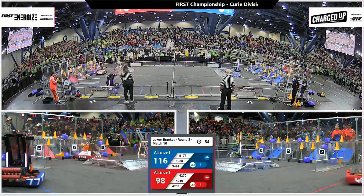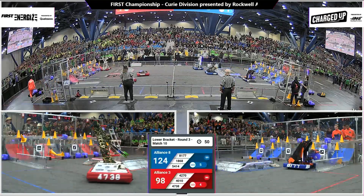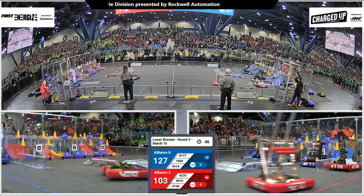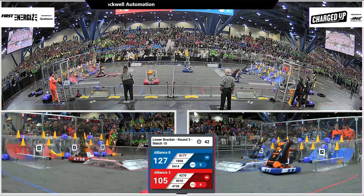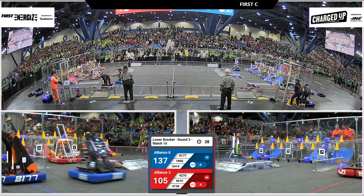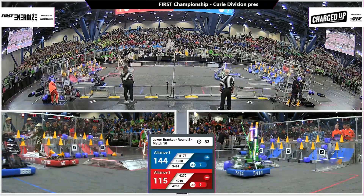18-68 picking up a cone, streaking across the midfield avoiding 40-10, heading over the top of the charge station and they will score it in the middle row. Meanwhile red alliance — 47-38 coming in with a cone. Can they score it and close the gap with the blue alliance? 47-38 struggling to put the cone on and they will do it.